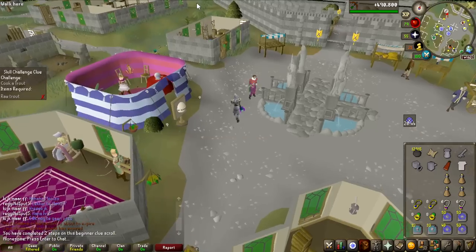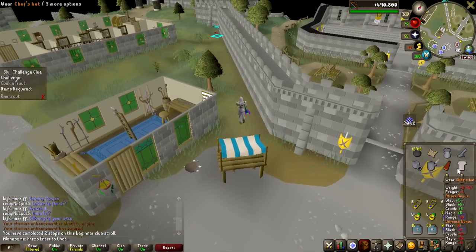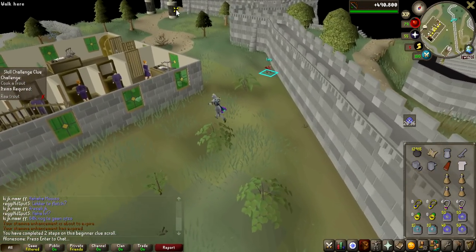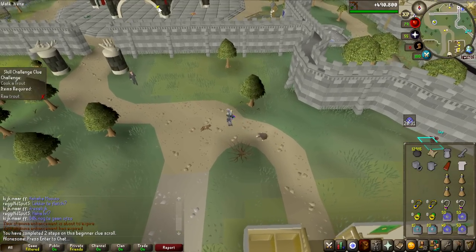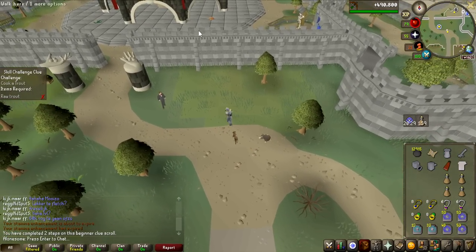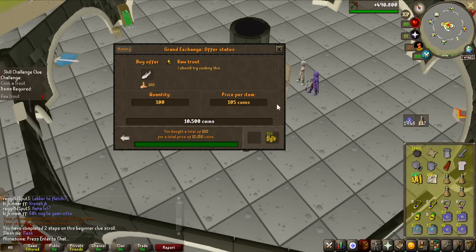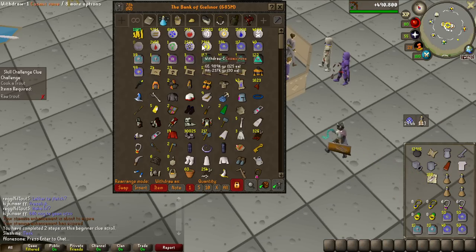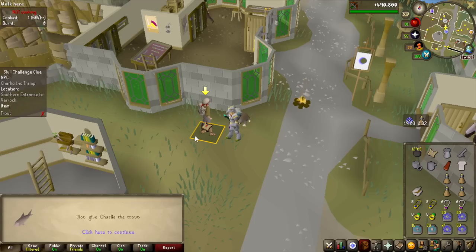This one is a three-step beginner clue, and I had to buy some items — a chef's hat and a red cape to complete it — as well as a trout that I have to cook. Beginner clues can be difficult sometimes, and all I'm going to get is like a steel longsword or something. I went ahead and bought 100 raw trouts. It's 10,000 GP, so it's quite a lot, but I feel like it's going to be worth it for this video. Guaranteed caskets.